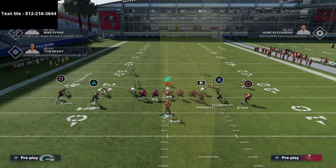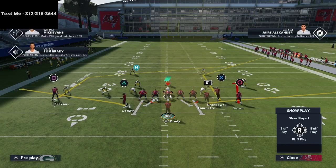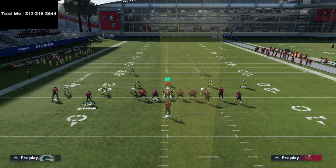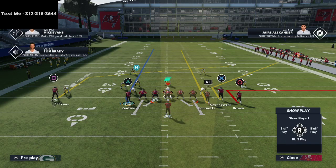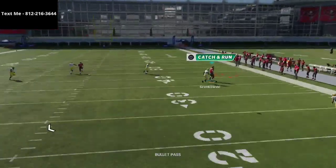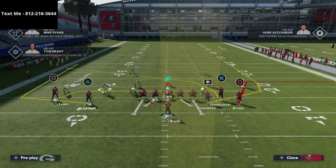Another thing to note is flipping the bunch — you can flip it very fast. If you have slot apprentice, hot route master, or similar abilities, flip the bunch and run curl flat, one of my favorite plays in the entire game. For example, put Godwin on a delay fade on the backside, giving you four routes that are super effective. With good route running, the tight end route against man coverage is absolutely unbelievable.